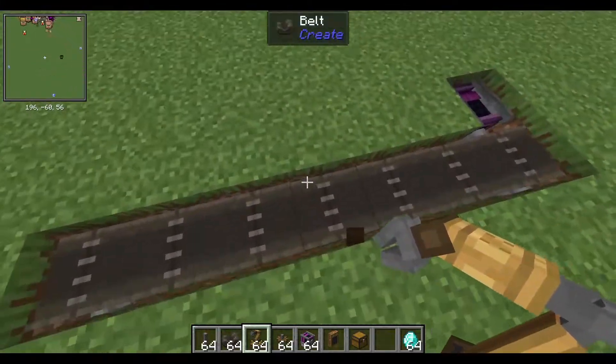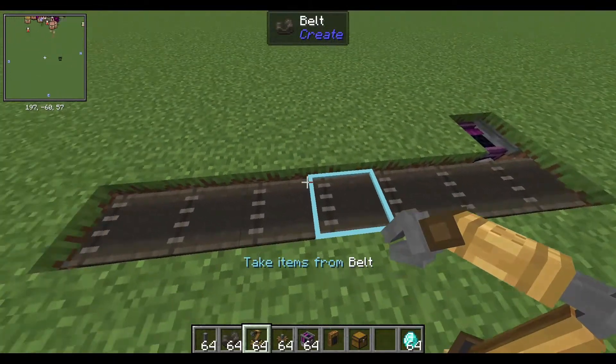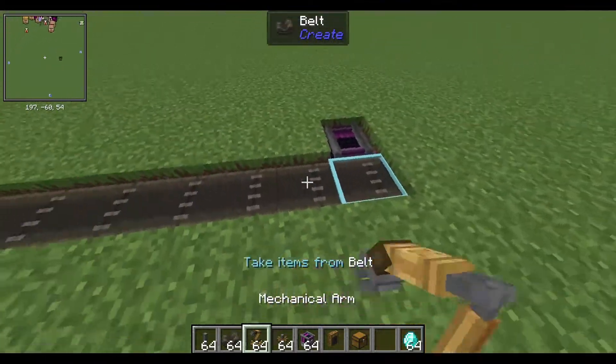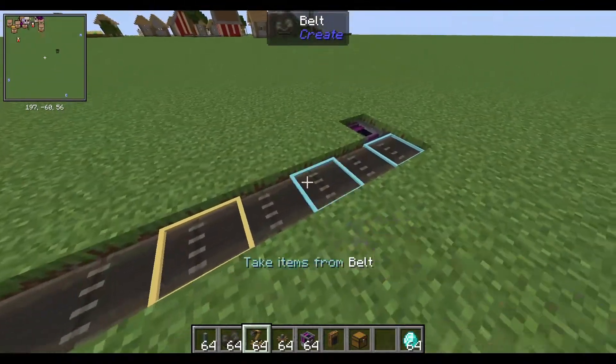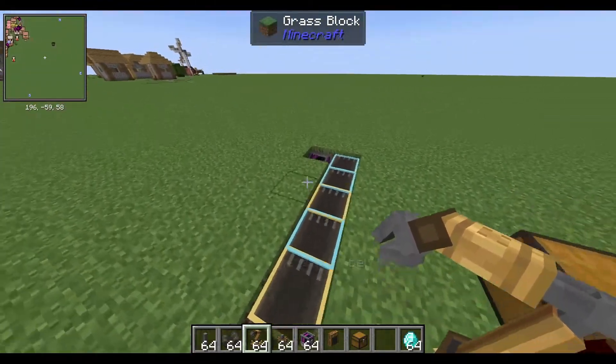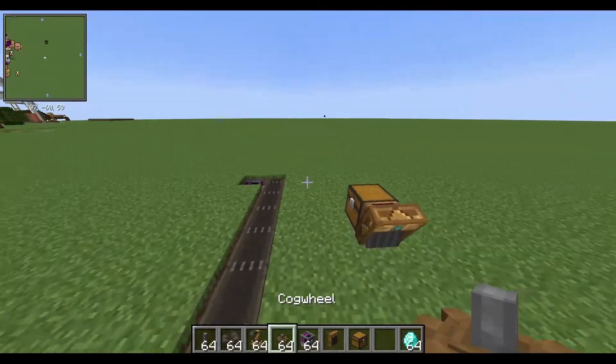I can place down this arm first with the setup. You can just right click on this belt, and if I click it twice, it's going to deposit items. You can just set stuff up — take new items from certain blocks and place them.